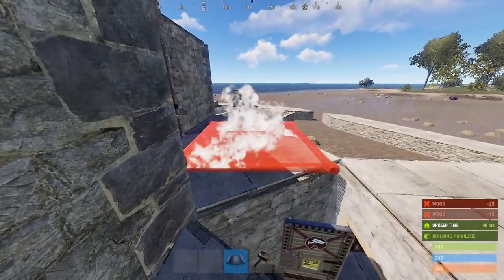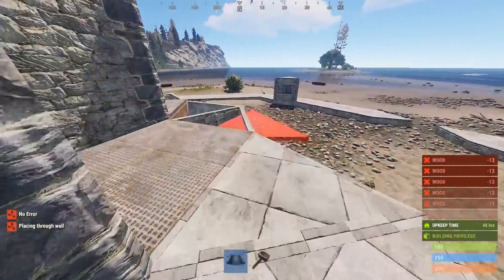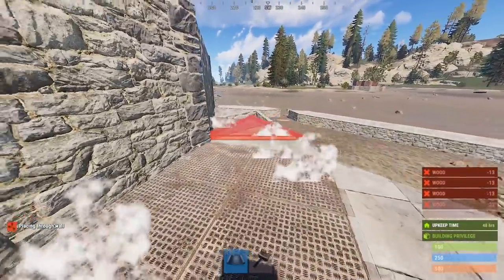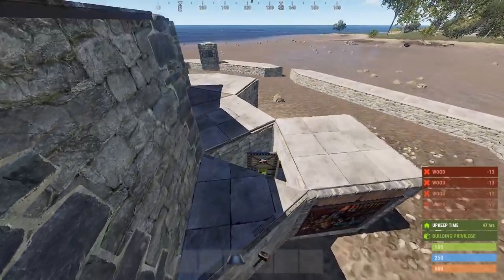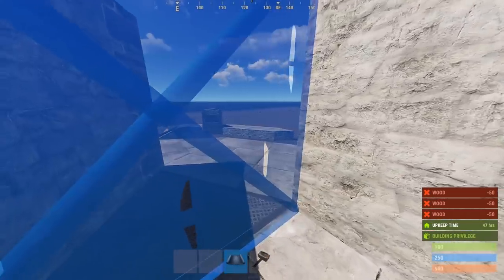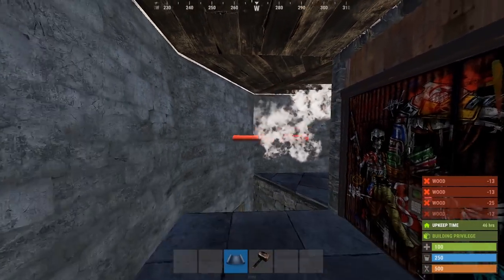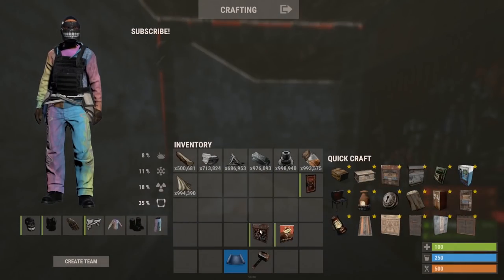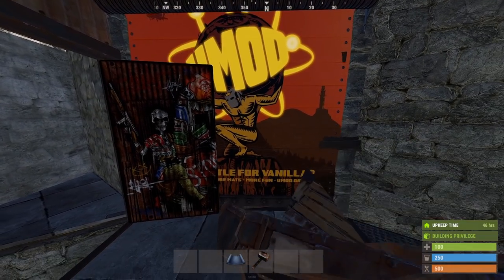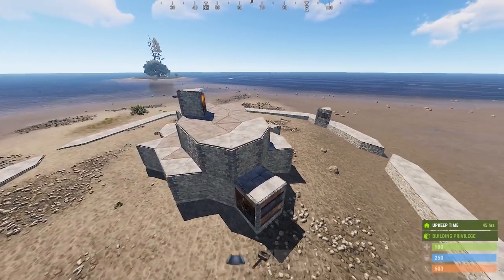Now we can jump up here, and we want to make our way around the base and fill in the tops of each honeycomb. When we get back to the start, we can enclose this area up here and build the ceiling. We'll put a wall frame here where a double door will go, and then we can replace this with a garage door. Better to have a garage door here since it leads deeper into the base. Our first floor is pretty much done at this point.